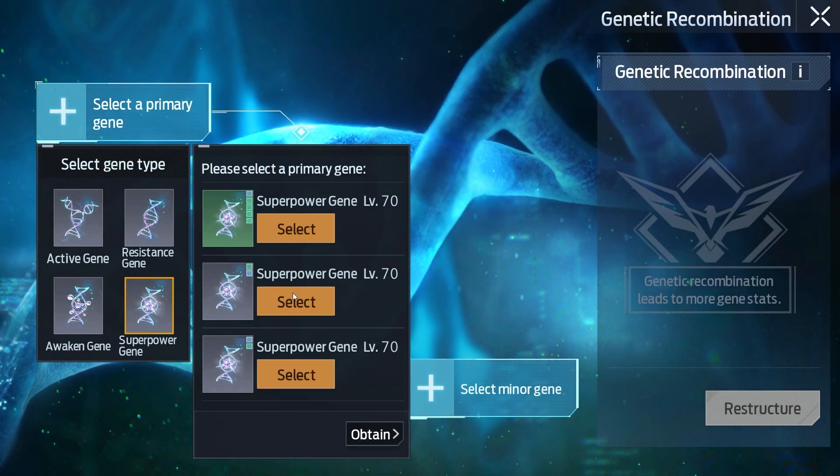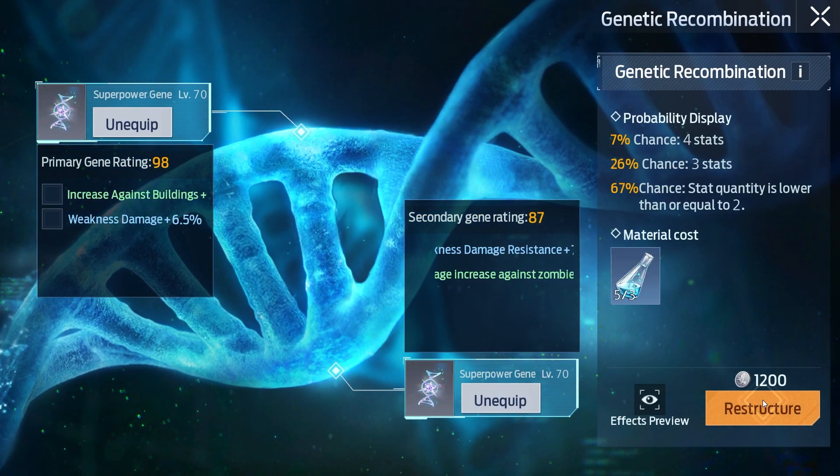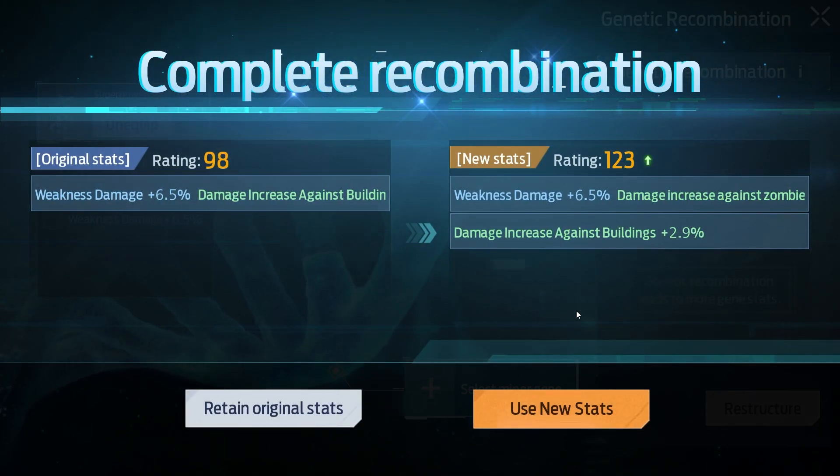After you find the perfect combination of genes that you want, click restructure. If the stats are better than the original ones, click use new stats.